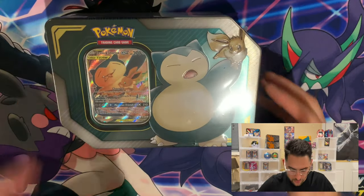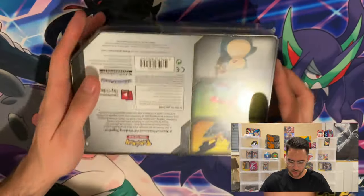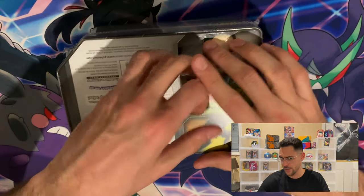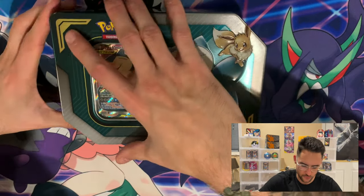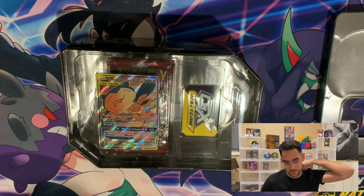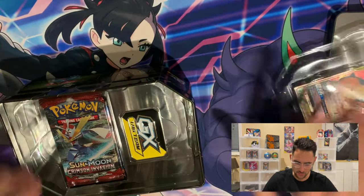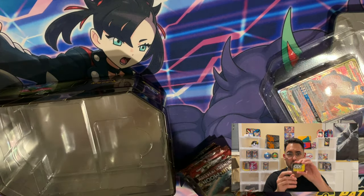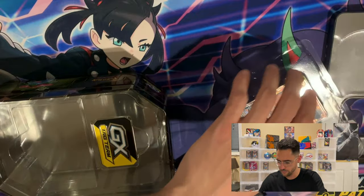We're going to start with the Snorlax and Eevee one. My handy dandy Batarang is not here, so I'll use my handy dandy blue pen this time. Here we have the Power of Partnership Tin, Eevee and Snorlax, with one of the most interesting promos or cards I've seen, period. My room is slowly getting filled up with Pokemon tins and boxes and product, so I'm going to have to get rid of some soon or start sleeping on them. They do seem to come with these random GX tag team tokens.